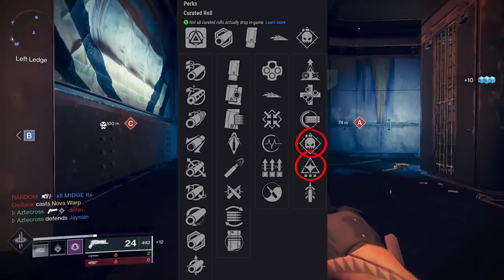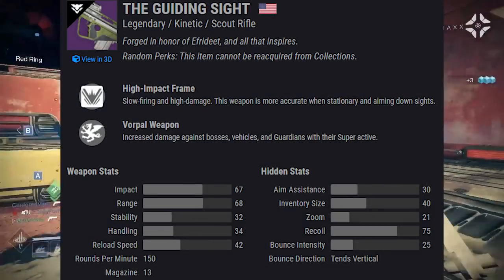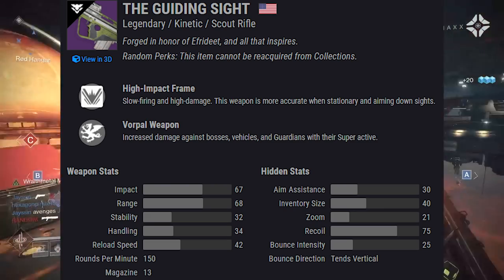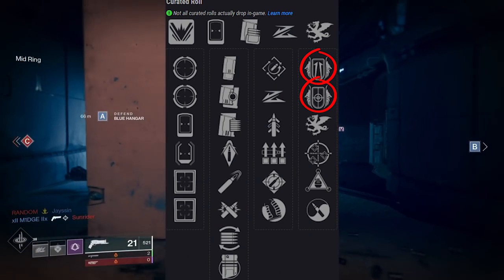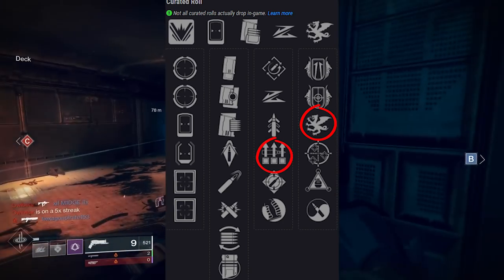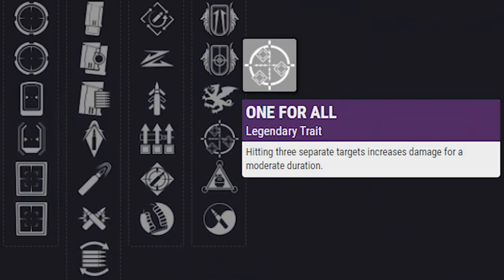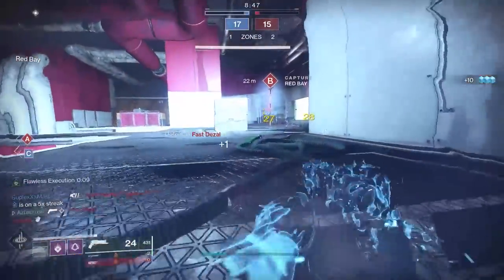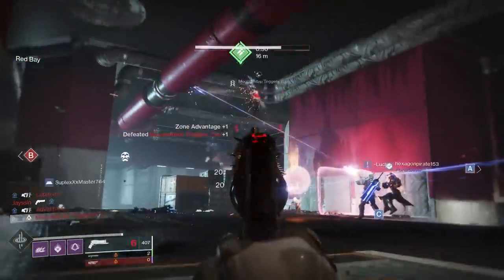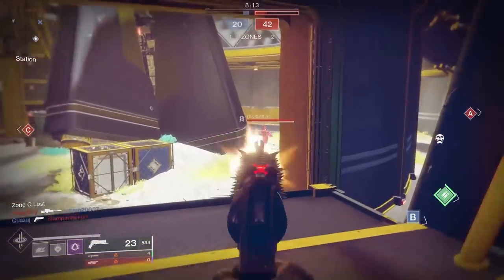Next, Guiding Sight — a kinetic Iron Banner scout rifle shooting at 150 rounds per minute, which got an acquisition buff. It comes with Iron Grip, Iron Gaze, Vorpal, and a new trait called Surplus for that first column. There's also a new trait One for All: hitting three separate targets increases damage for a moderate duration. I'm not sure if that's a good trait — I don't know what a moderate duration means in Bungie's eyes or what the damage buff is, but it may exceed Vorpal for PvE since it can apply to any target.